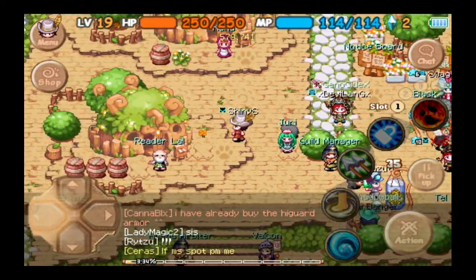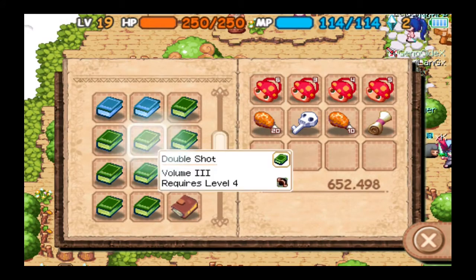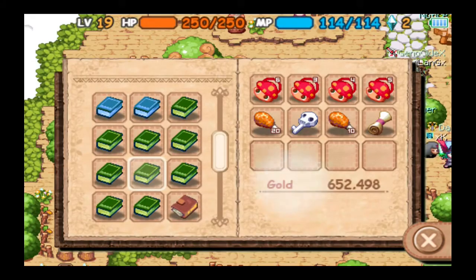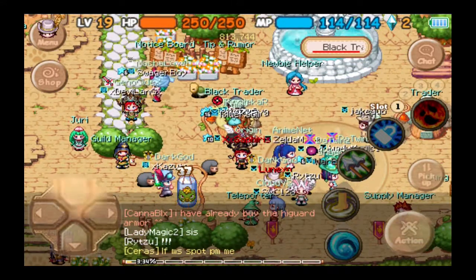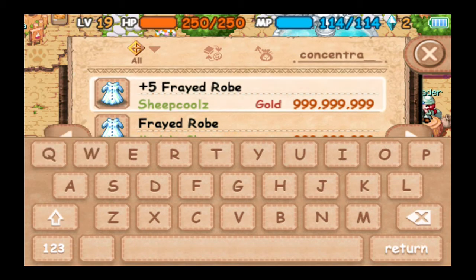Over here at Reader Lau: Concentrate Volume 1 is $1,500, Concentrate Volume 2 is $2,200, Thorns Volume 1 is $1,500, and Thorns Volume 2 is $2,200. Before buying, let's check the Black Trader in case somebody deposited those books for a lower price — save some money.